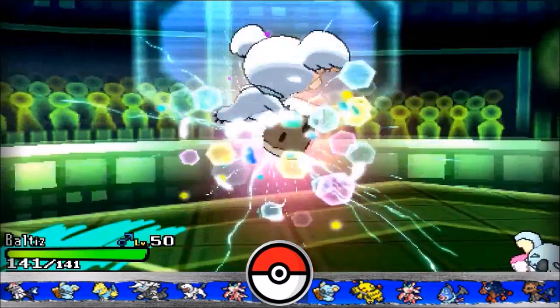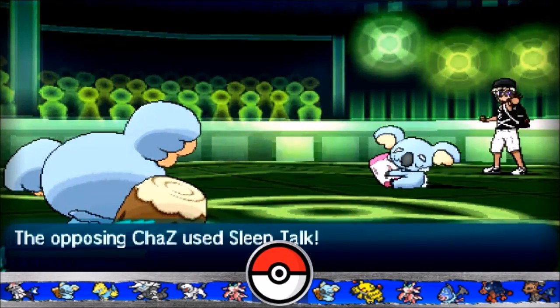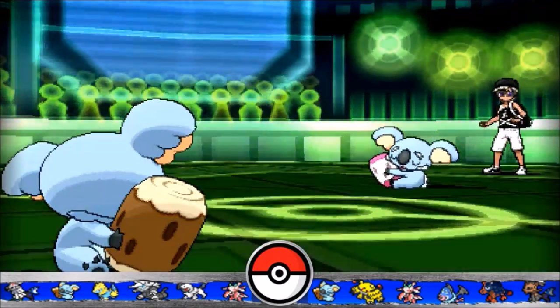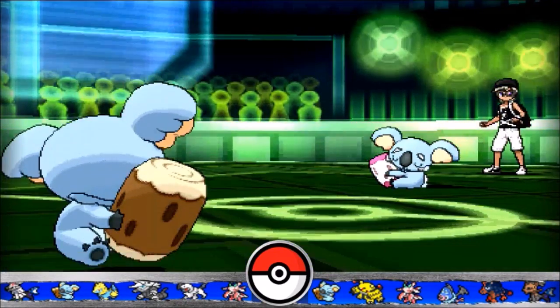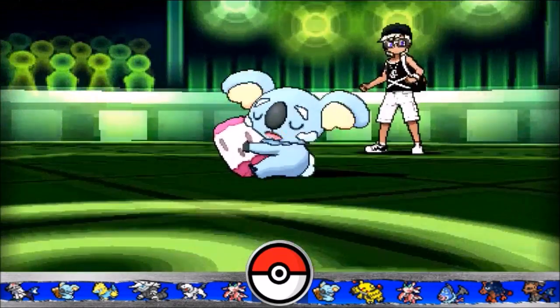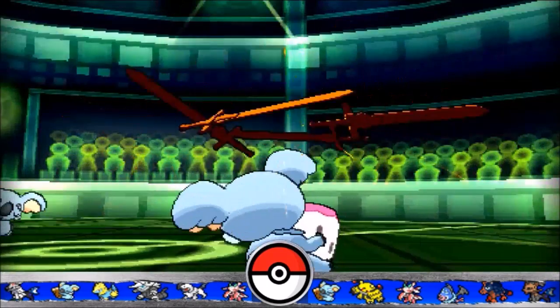So I'm going to bring Baltus, which is my own Komala, as we're going to see Rest and Sleep Talk. Sleep Talk works together with Comatose. That's awesome. He goes for Swords Dance, which is scary, and I think it's Choice Band Sleep Talk. I go for Return with the Scarf variant and it does a fair amount of damage. As he goes for Sleep Talk again, luckily he gets another Swords Dance.